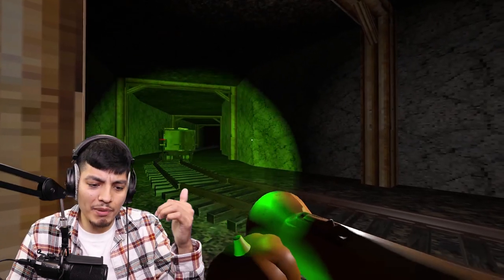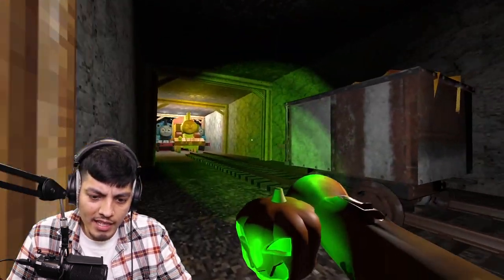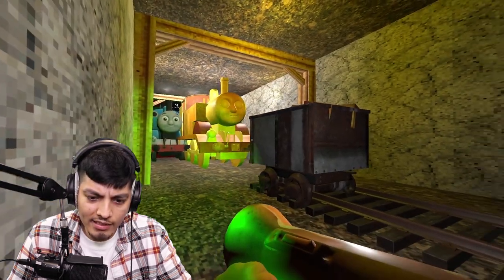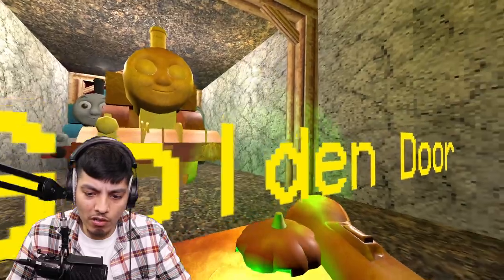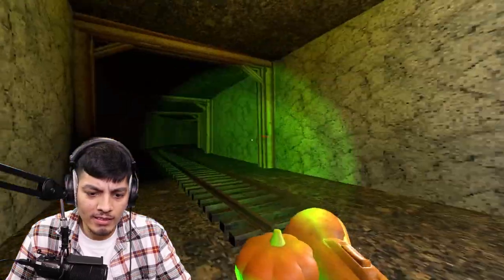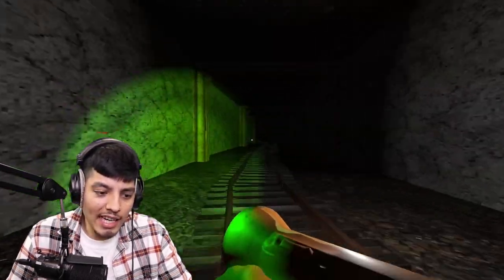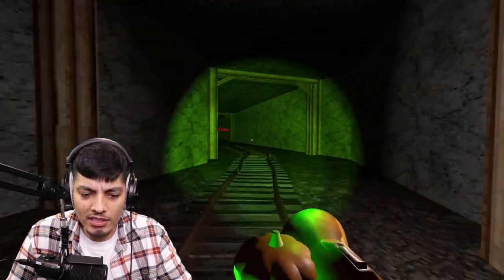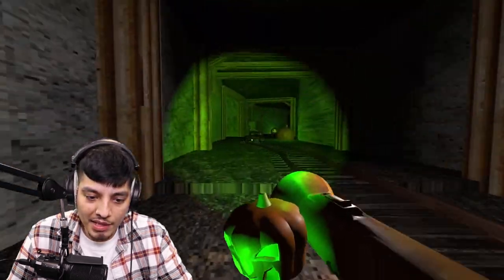So once he receives the gold, he's supposed to open the door for us so we can get out of this place. I never want to be back here anymore. Accept it! Open golden door. Thank you, Thomas! I love you, man! It would have been epic if you'd seen him fight the other Thomas, like a boss battle or something. So now apparently he's raised the gate for us — the gates to heaven. We should be able to escape this place. I just have to make sure I don't die making my way back, because he can still get us.